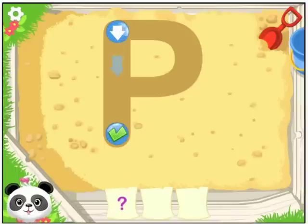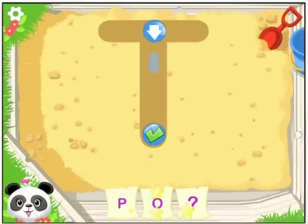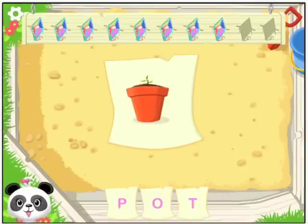Write the word with me. Pot. Draw the letter O. T. You wrote the word pot: P-O-T. That's right!